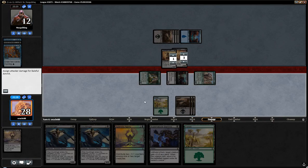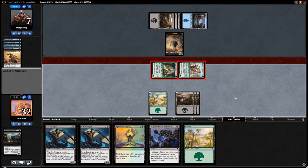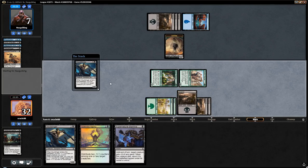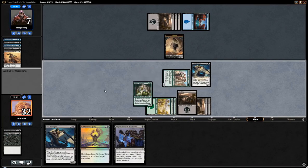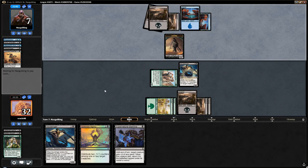Oh crap, I misclicked. I wanted to save my Ammit there, but I clicked a little bit too fast and we did not save it, which is kind of bad. I would have just put the counter on the Vitalist, and basically we would have one less Stamina in hand and one more Ammit on the battlefield. I don't believe this is too awful, but we kind of lost tempo here because we are attacking with fewer creatures next turn than we could have been. But basically it's a misclick — I meant to do that.